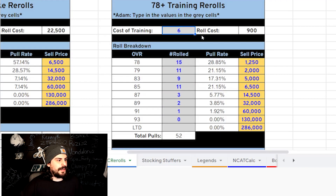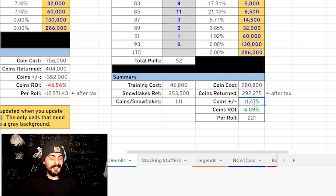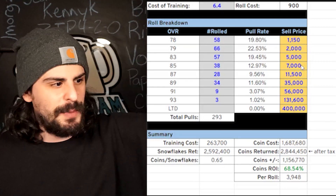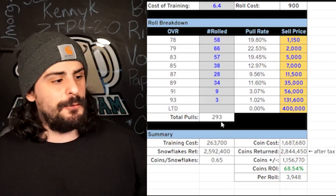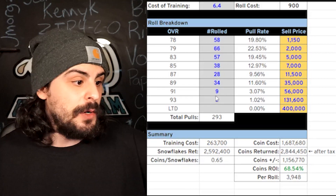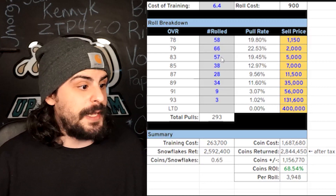Here are my Zero Chill re-rolls. I got my training for about 6 coins per — this was a pretty bad roll, I got 1 nine-one, 2 eighty-nines, the rest were pretty bad, and I still came out ahead about 12,000 coins. Not bad — I can't be mad. Worst case scenario, when snow goes up I got my snow for 1.1 which is pretty much on par with current rates. Now here's my friend's data: he got his training for 6.4, did 293 rolls, and made about 1.15 million coins after tax. He got 3 ninety-threes and no LTDs, but he's profiting on almost every single roll except for the 83s and under.